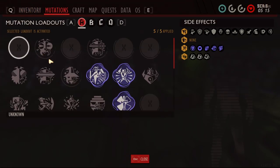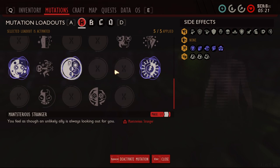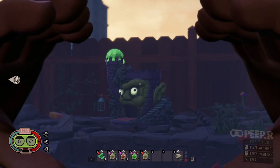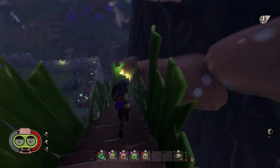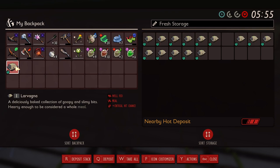Alright, after killing the Mant, I got a new mutation, so we're going to check it out. Mansterious Stranger — you feel as though an unlikely ally is always looking out for you. Let's go. I'm going to get some food. I'm going to take this Laravagna and this Amelant. And let's go.